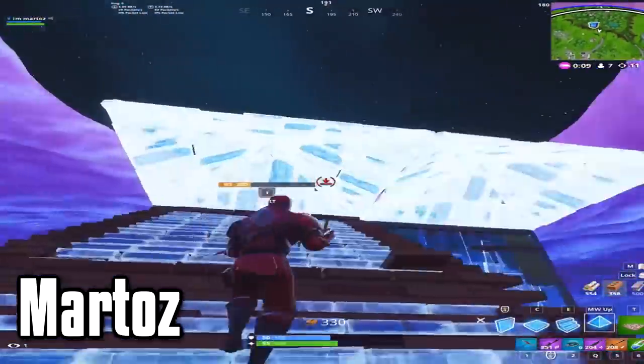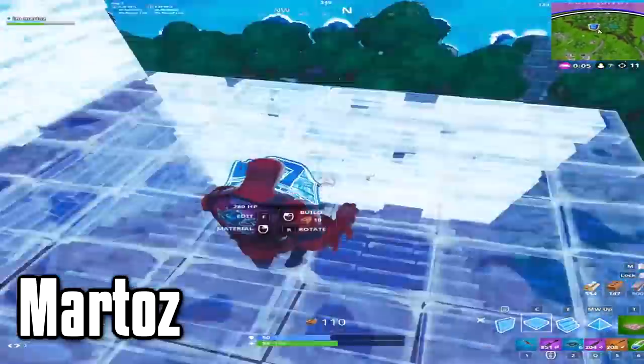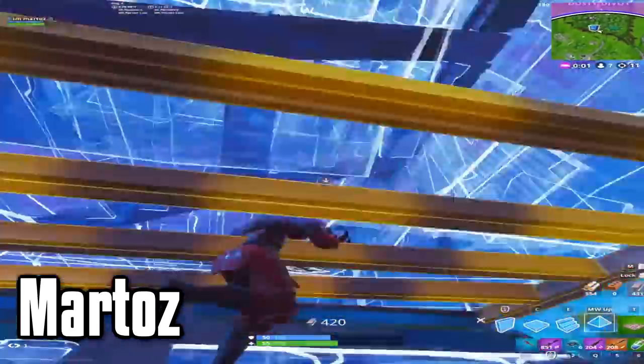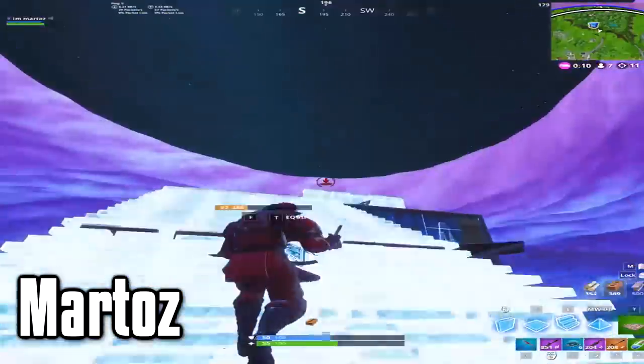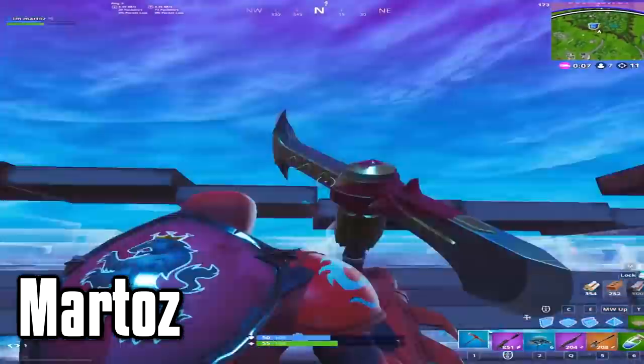The fourth trick is a cool building trick I saw in Martos's last build fights video. As we can see here, Martos builds out of a 180 and sees his opponent still has height, so he does a standing 180 to turn the other way and double ramp back up. What makes this so nice is that you fake out your opponent by acting as if you're going for height through the extended cone that you just built, but instead you do the standing 180 and go out the other way.